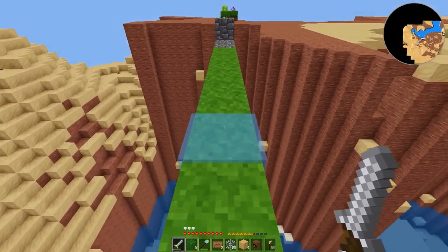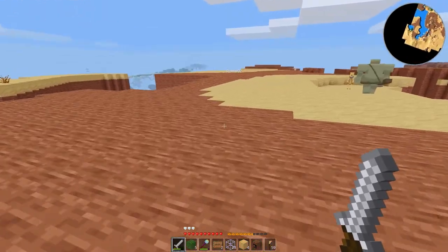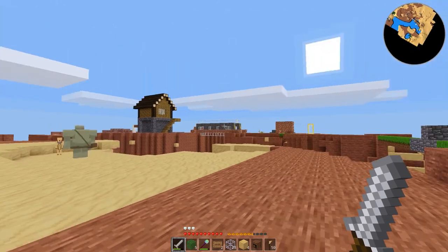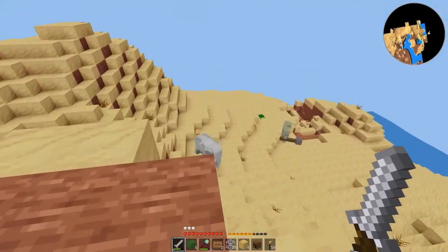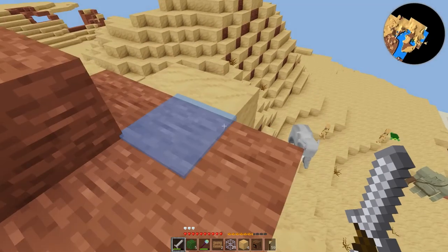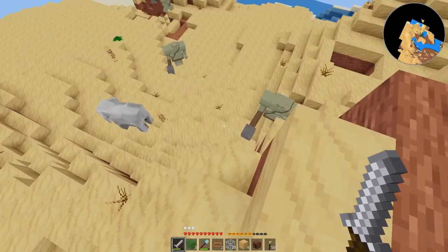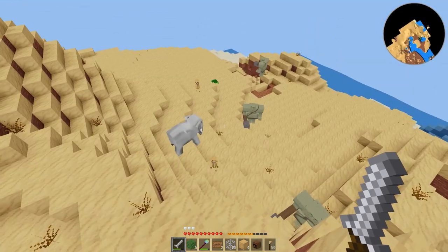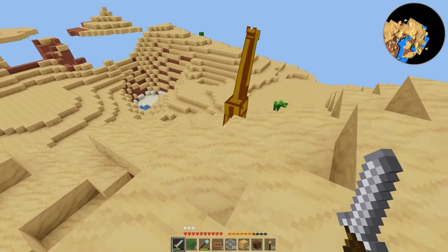This is pretty high up. There are some buildings there, so let's go away from the buildings. We've got elephants, we've got sand monsters, we've got whatever those guys are — and a giraffe.